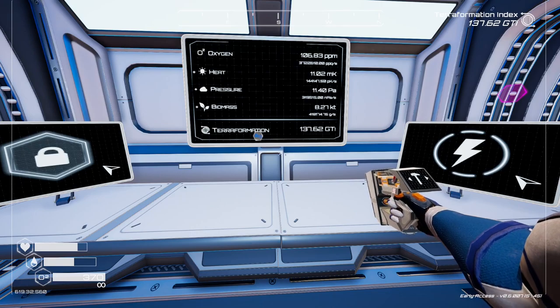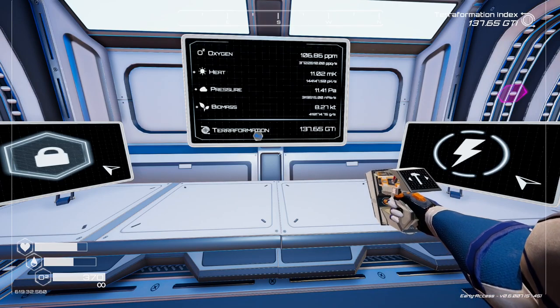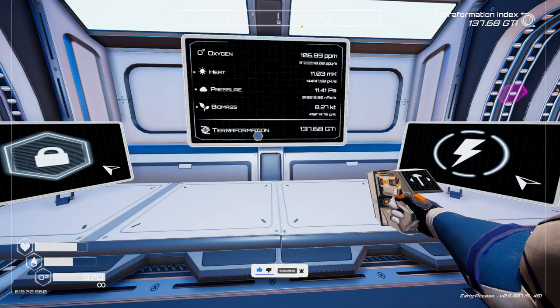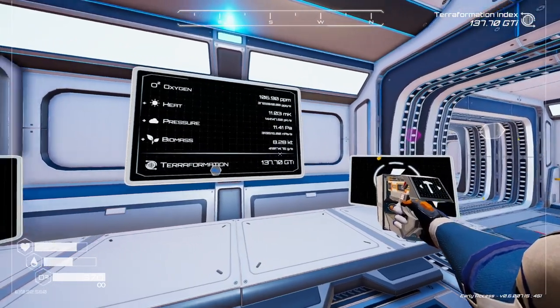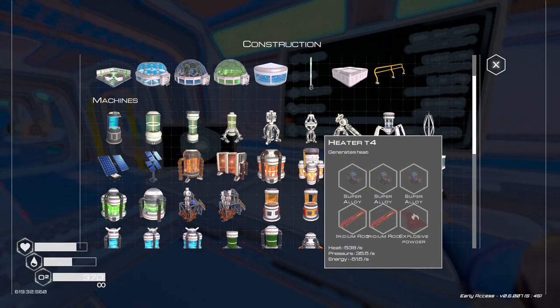Welcome back to Planet Crafter. We're currently waiting to unlock the Tier 5 heater, and I'm also trying to get the pressure up. We're at 38-something and we only need to get to 8.30 on that to unlock the Tier 5. That is going to be the first thing we'll be able to unlock anyway.